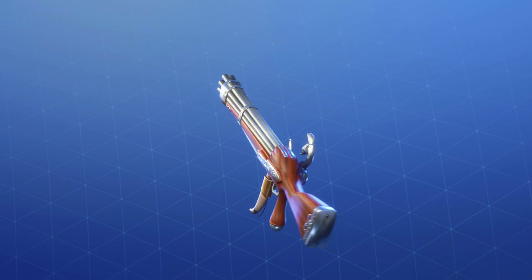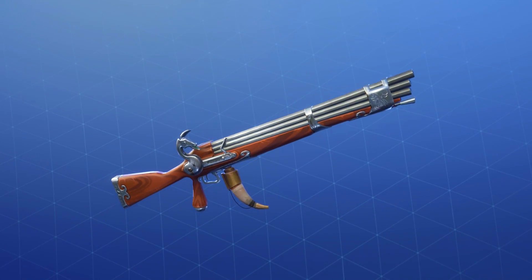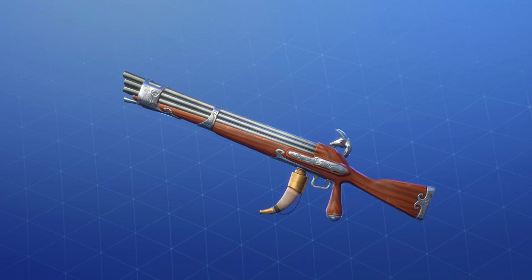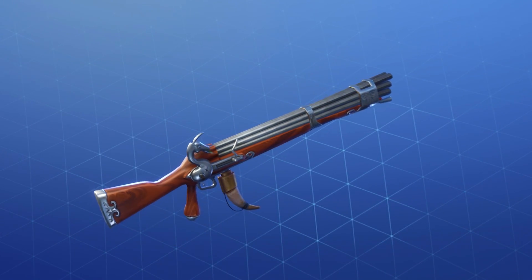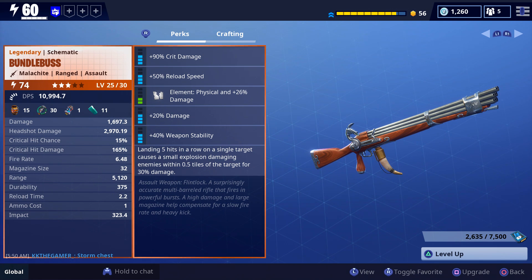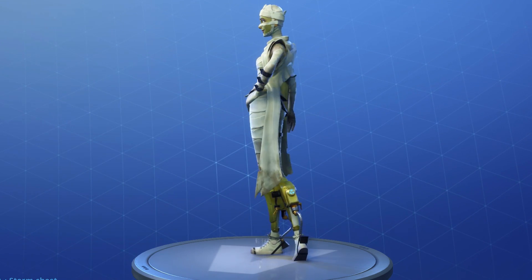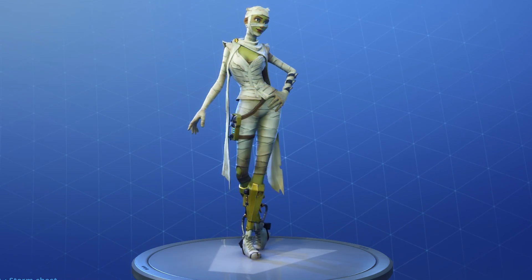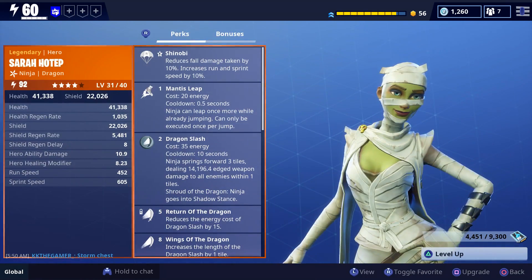Welcome back to episode 53 of Fortnite Save the World. We got a brand new gun called the Bundle Bus - it's an assault rifle that shoots a powerful burst. Check out all the barrels on this thing! Currently I've got it sitting at power level 74, made of malachite - not quite to the obsidian or shadow shard stage yet, but good enough to showcase today, along with Sarah Hotep who is a ninja all about Dragon Slash, currently at power level 92.